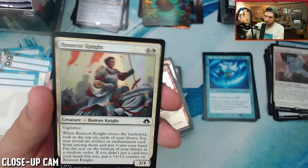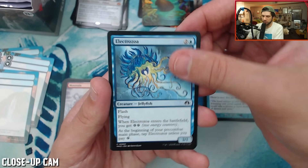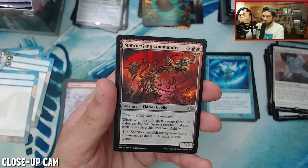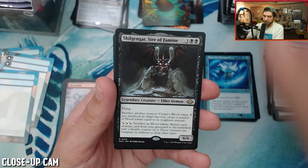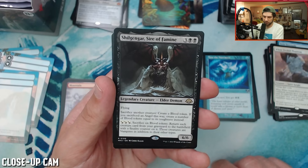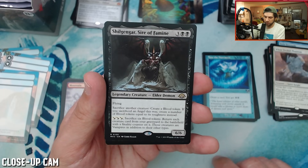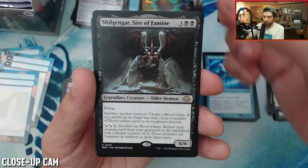I do have the Eldrazi pre-con, so that would definitely be a card that goes into that deck. Void Pouncer. Electrozoa. Eldrazi Ravager, Spawn Gang Commander. Rare we find: Shill Gengar. Sire of Famine — elder demon, flying, sacrifice another creature, create a blood token. If you sacrificed an angel this way, create a number of blood tokens equal to the toughness instead. Sacrifice six blood tokens, return each creature that fought. So this is a demon-white-black angel deck commander — this is pretty sweet.